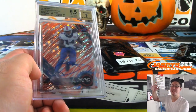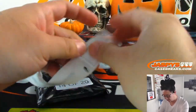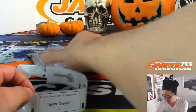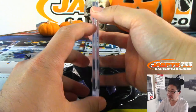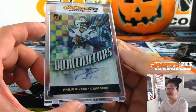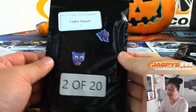All aboard the big hit express! Taylor, pack 2, all the way back here — you got an owl and a bat here on pack 2. And it's Philip Rivers, 7 out of 25, Dominators autograph from Donruss Football. There you go Taylor.